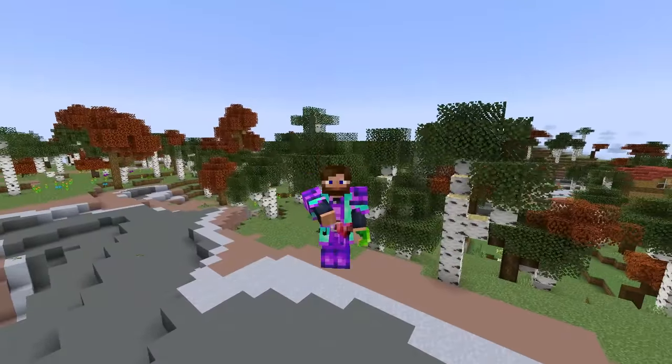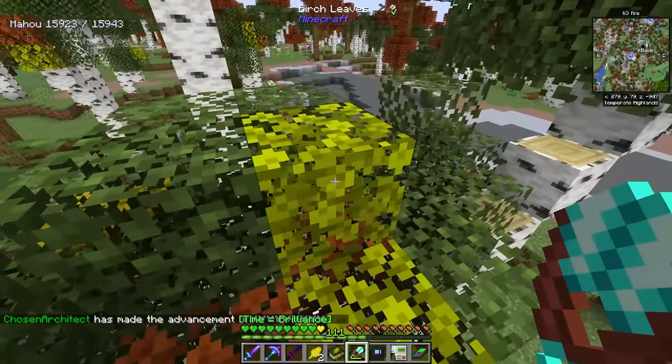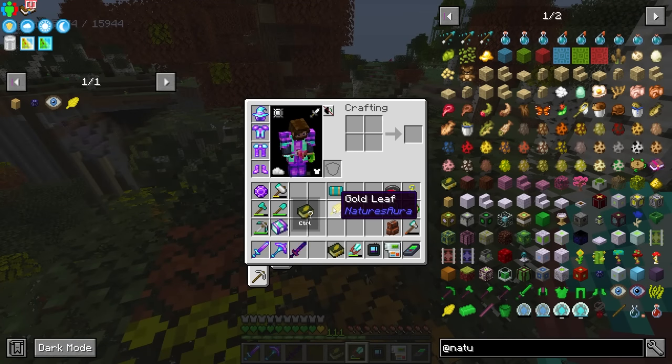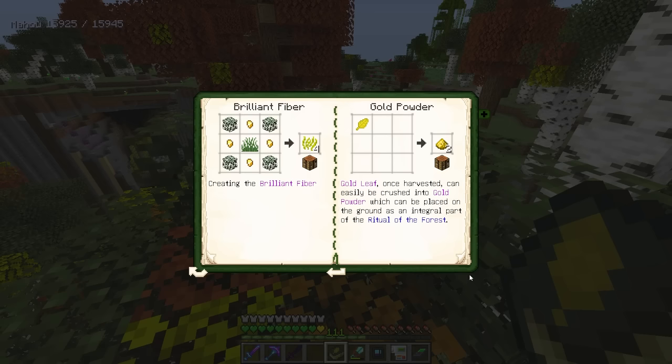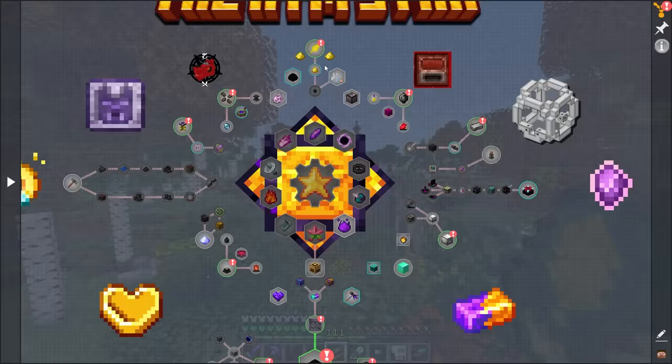Once these start growing we can go ahead and start harvesting them, getting these gold leaves. These are very important, and if you have the book in your inventory you can start to see all of the ins and outs of this mod. There's a lot of nice documentation for everything inside this book, which you do get from the quest.